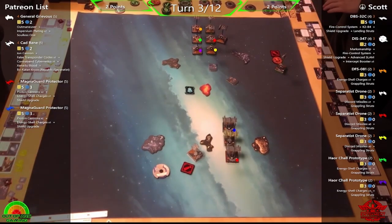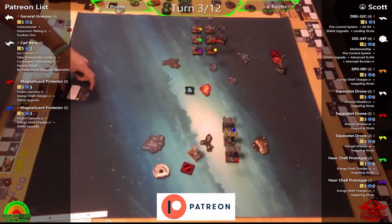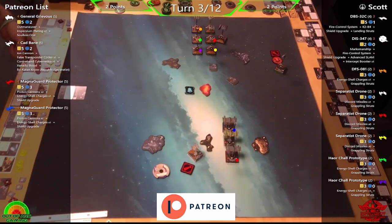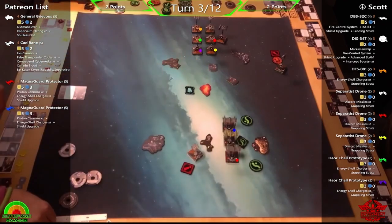While waiting for Phil to remember he can shoot the Buzz Droids, he plugs their Patreon: the link is in the description below. One of the tiers allows you to submit a list that they'll endeavor to fly on the table — exactly as Zachary did. It took a while to get the game scheduled but the Rogues are great fun. If you like what they're doing and want to support them, check the link.